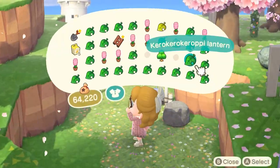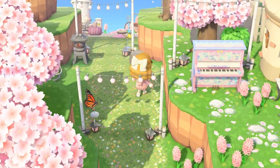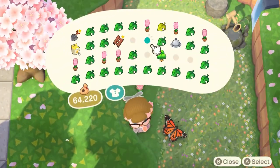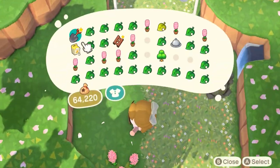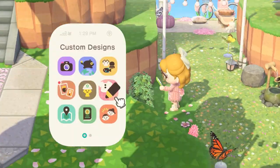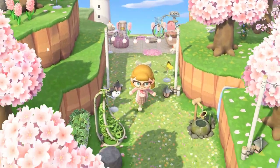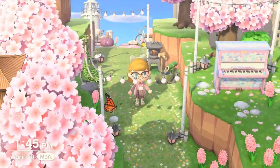I struggled a bit with decorating these little pockets right before the picnic, just because you can't really see whatever you add there until you've already walked past it on the left side. But I ended up adding some flowers, a plant partition, some custom codes, and a little vine hanging chair. Can we talk about how good those vine items are? I'm seriously obsessed with them. I went back and forth on which stone items to add, but ended up going with a lantern, a little deer scare, and a candle on a stone stool.